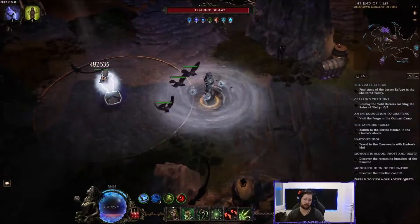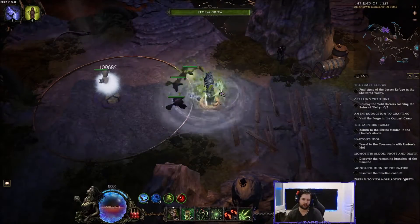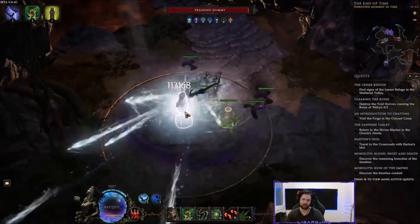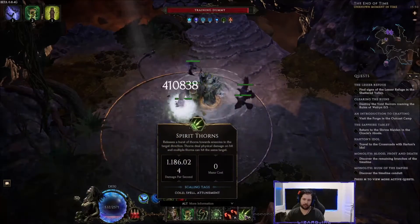The damage is also substantial — we're hitting for around 600k when all stacks are active, and the DPS shown on our ward shield indicator is around 1 million. Pretty absurd DPS for a build like this.